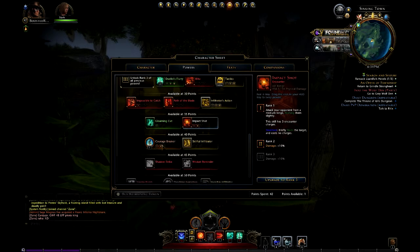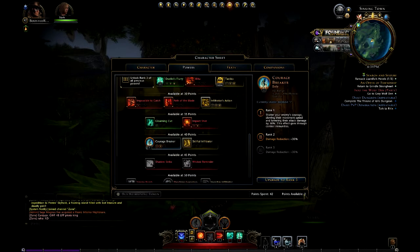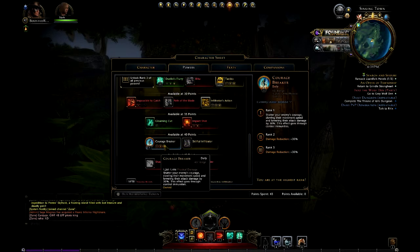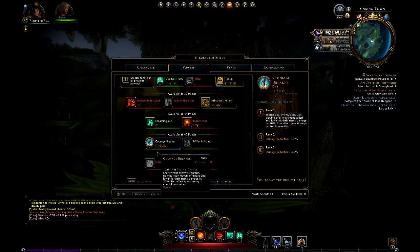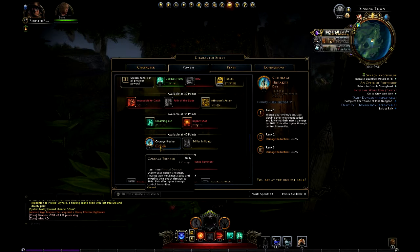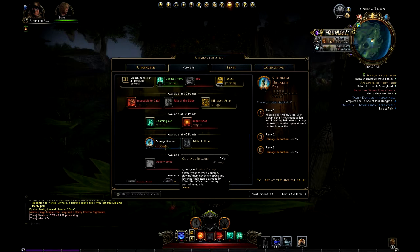Courage Breaker is a really good one — I've got one point here so I'm actually going to upgrade that to rank three. What it does is shatter your enemy's courage, slowing their movement speed and lowering their attack damage by thirty percent. As you can see, it doubles and then triples every time you level it up, so when I hit somebody with Courage Breaker it's going to reduce their damage by ninety percent. That's an insane amount — basically they're not even going to touch me.